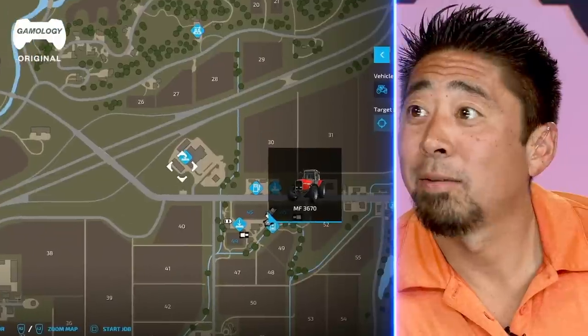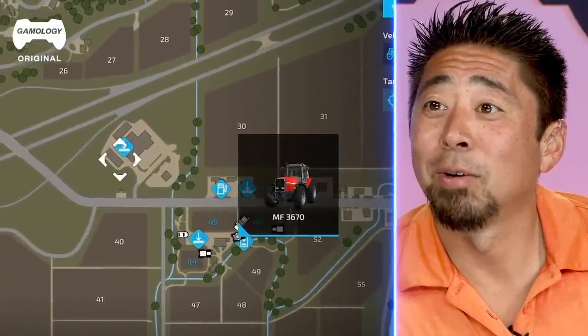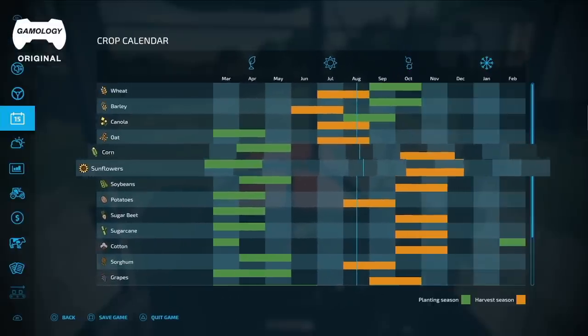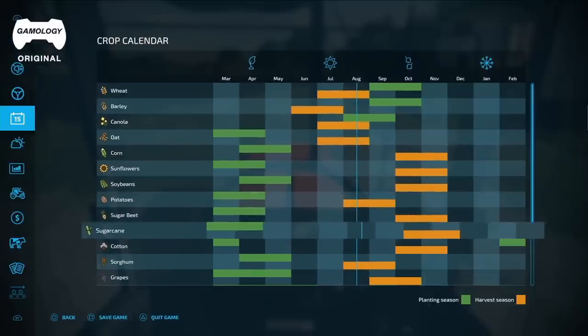We have a 1982 truck. When I was younger, it was fun just driving around the tractors like this. There's a lot of farming that's about planning — trying to figure out what to grow where, when to grow it. This is kind of like that. This is the planting schedule: we grow corn, sunflowers, soybeans, sugar cane.